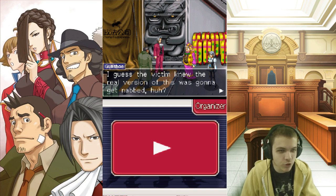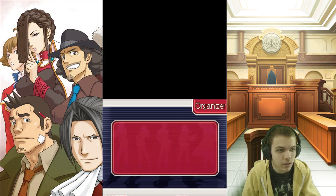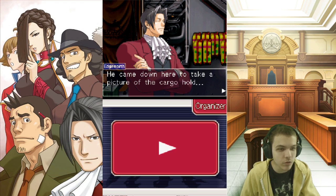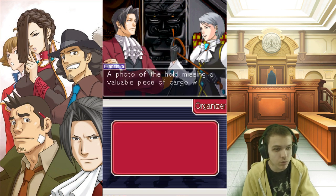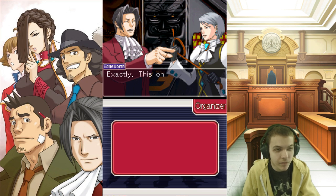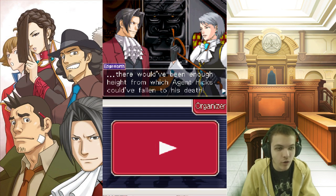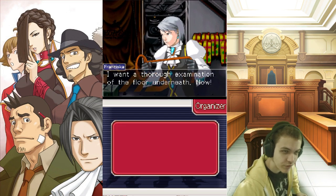I guess the victim knew the real version was gonna get nabbed. While this photo could be seen as nothing more than a simple souvenir, it was in fact taken to be used as a reference document later on. Agent Hicks had to secure proof that the smuggling had taken place. He came down here to take a picture of the cargo hold — a rather empty one — right before the fake statue could be loaded on board. A photo of the hold missing a valuable piece of cargo would have been proof enough. After that, all he had to do was hold the Zhengfei cargo crew and arrest the smuggler.